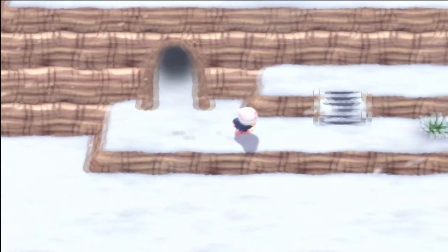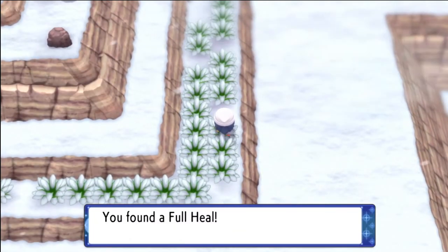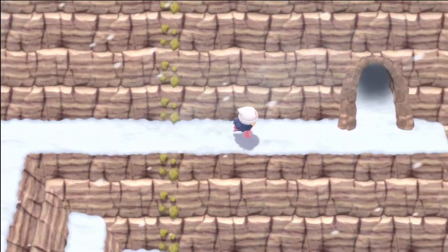This is where it gets snowy and a little confusing. Stick to the right, follow the grass path, and in this grass patch over here you'll find a hidden Full Heal. Once you get the Full Heal, come over to the end to where you can rock climb up. Go to the right over here in this room.